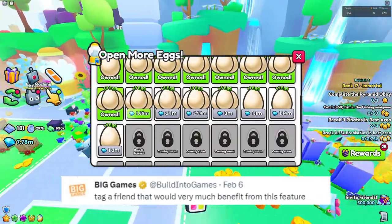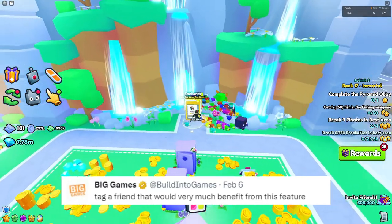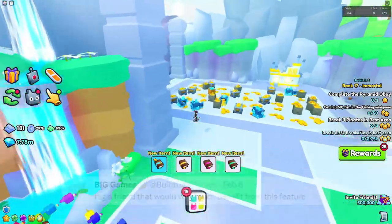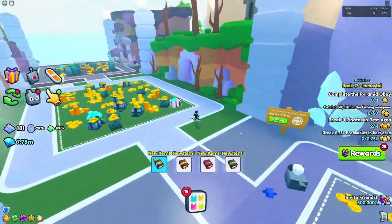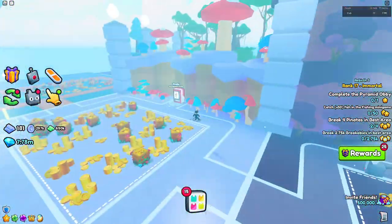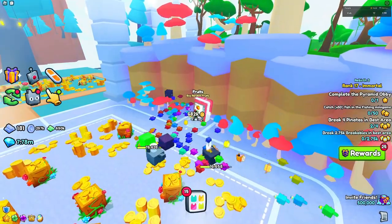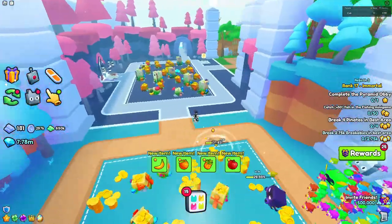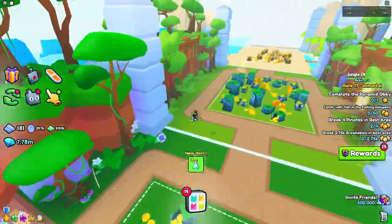This looks like a pretty good feature. They also added 'tag a friend that would very much benefit from this feature,' so if you're an organizer this one's going to benefit you a lot. That's pretty much it regarding the first leak that has been posted by BigGames on Twitter.